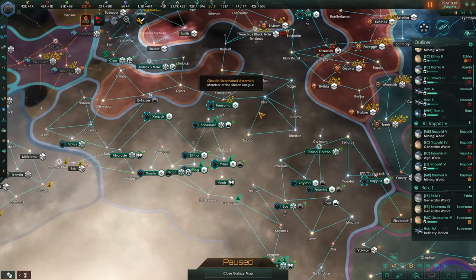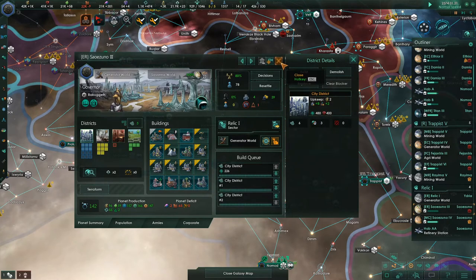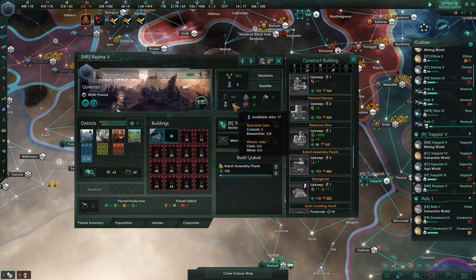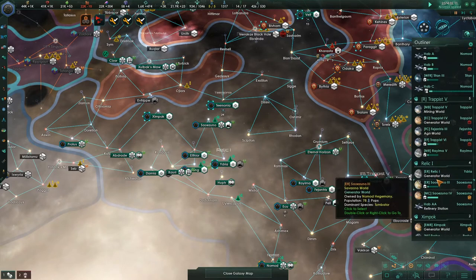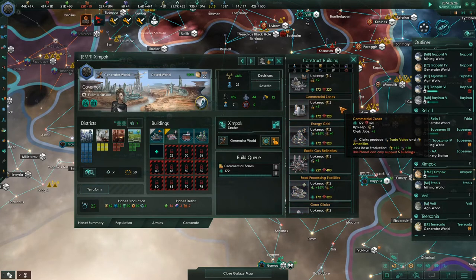On this planet, we're going to be able to do basically all the districts — that rarely happens. This one gets robots. It has 17 jobs available so it's not in a hurry for jobs. This one down here we said we were going to do energy, minerals, and research. The first thing I'd like to get is some clerk jobs, so let's do that.